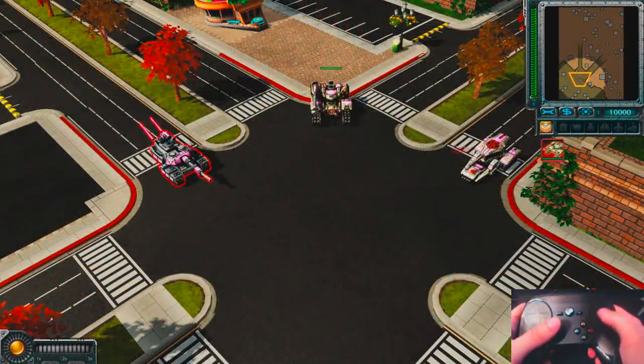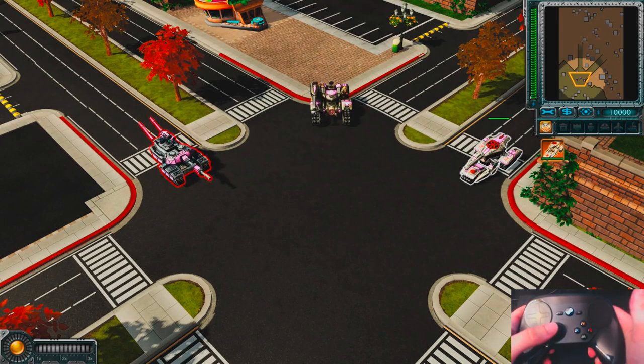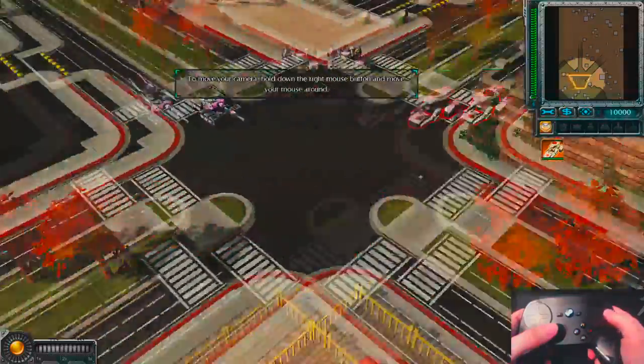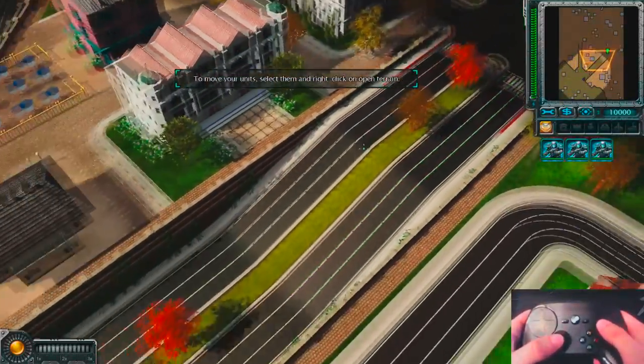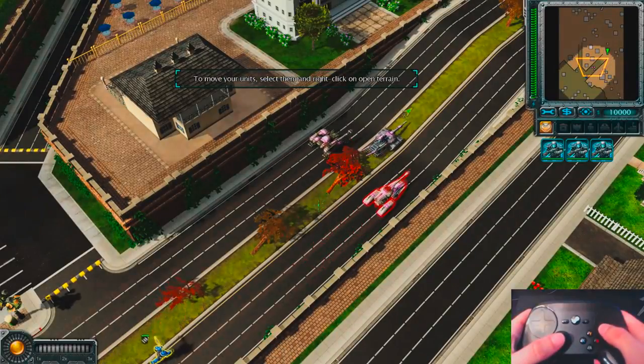Starting off with the camera, I didn't want to use the mouse to pan around — I'd rather have a dedicated way of going about this. The right click and mouse drag style turned out to be way too sensitive for me, so I resorted to binding the joystick to arrow keys, then setting the game's camera pans to them as well.